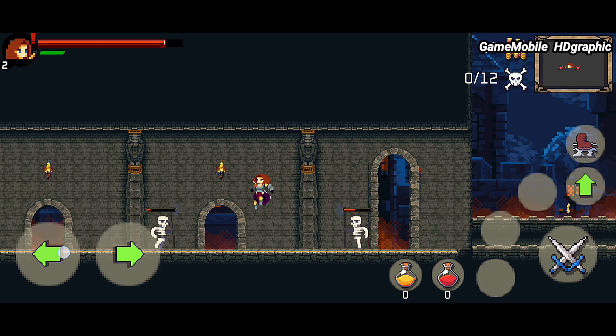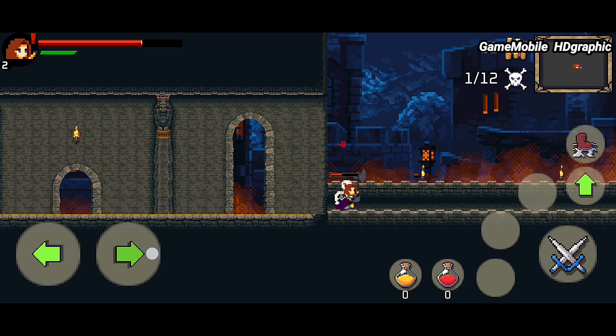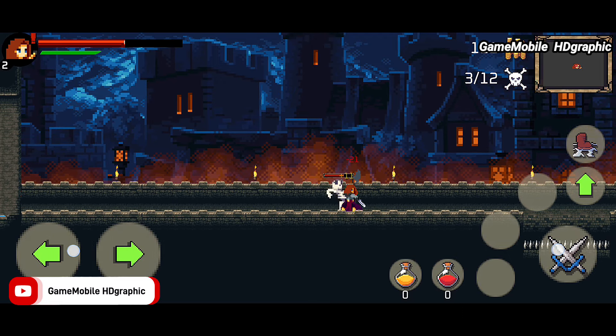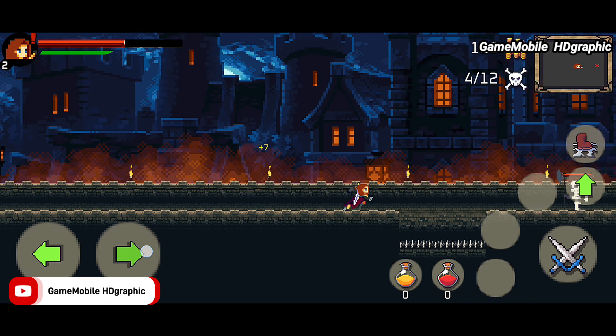The game focuses on action rather than storyline, so don't expect a story from the start. There are a few control buttons: attack, dash, and jump. Overall the game is quite generic, with the same side-scrolling combat mechanism as many other games in the genre. Are you interested in this game? Please write in the comments below.